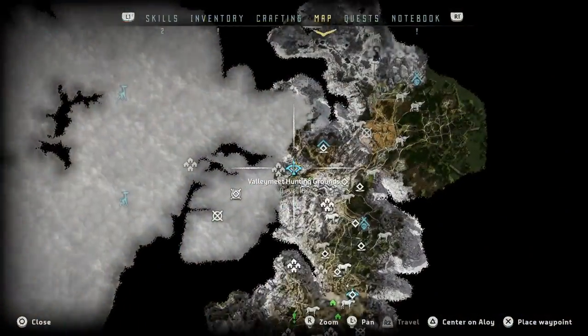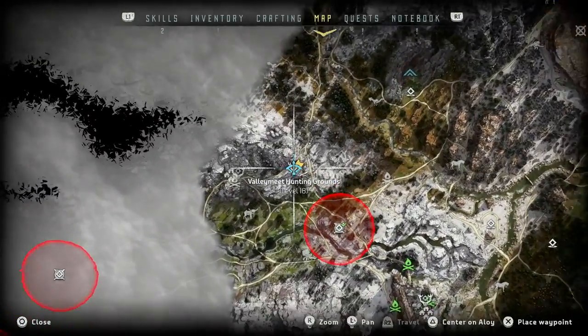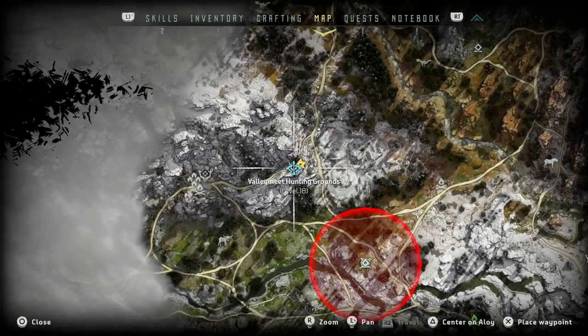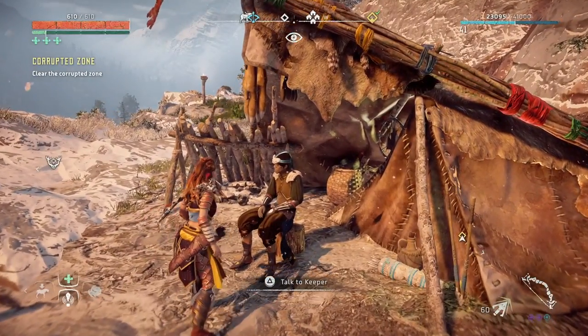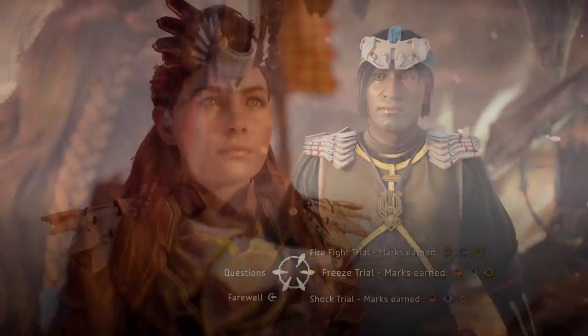This is the location of the Valley Meat Hunting Grounds — it is just a little bit east of the Hunters Gathering. To do these trials you have to talk to the Keeper. The first trial we're going to be doing is the Firefight trial.